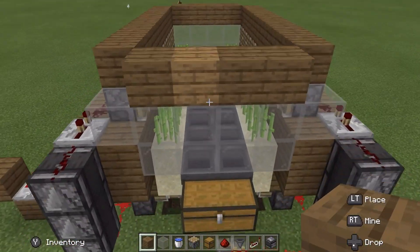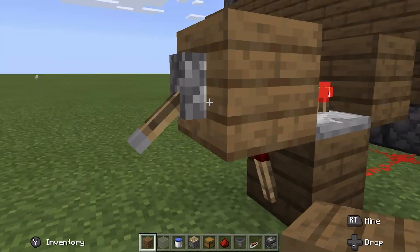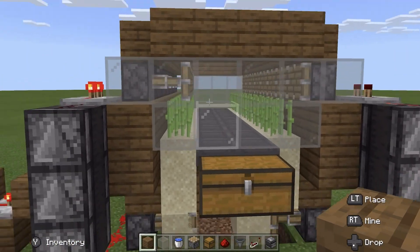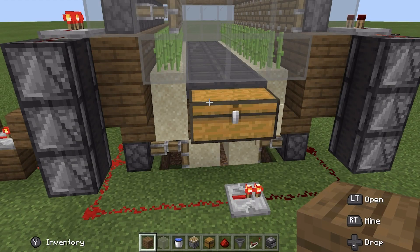Now your farm is fully complete and you're set to turn it on and off whenever you want. What you can do with the sugarcane is turn it into paper to trade with villagers. You can use it to make enchanting table stuff like bookshelves and you can also turn this into bone meal.